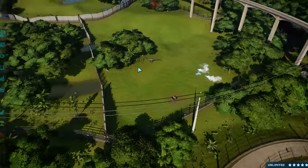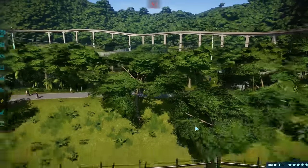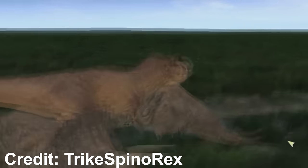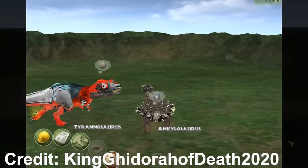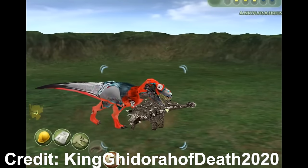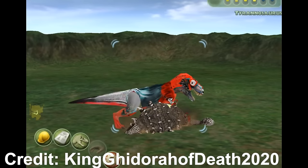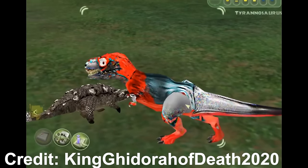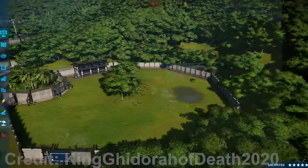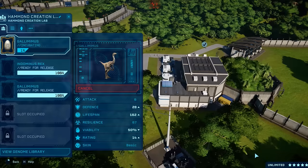That's the state of this game at the moment — it's like JPOG without mods for battles. Carnivores do the same animations over and over. Mods saved Operation Genesis because instead of a T-Rex biting a Triceratops's tail and it falling flat, they have the animation where it swings its head and knocks the Triceratops over — and then it doesn't have to wait for the Triceratops to get up before attacking again. They could learn so much from that game.